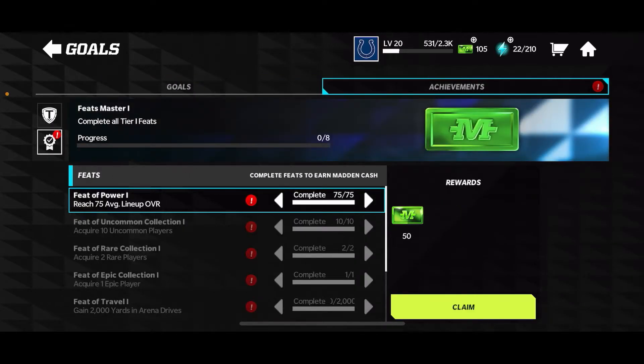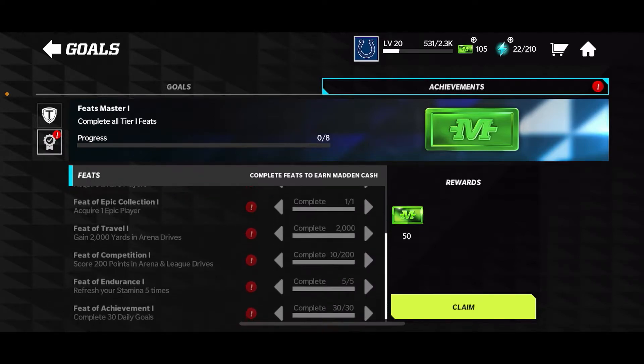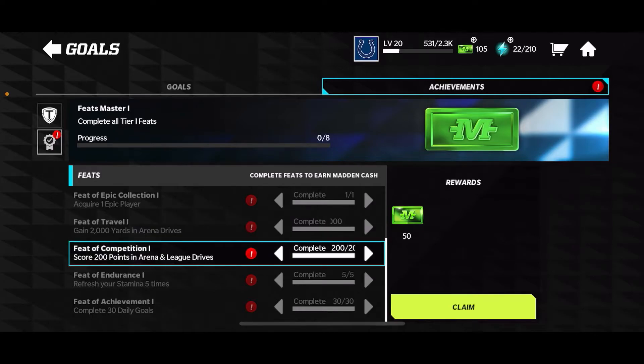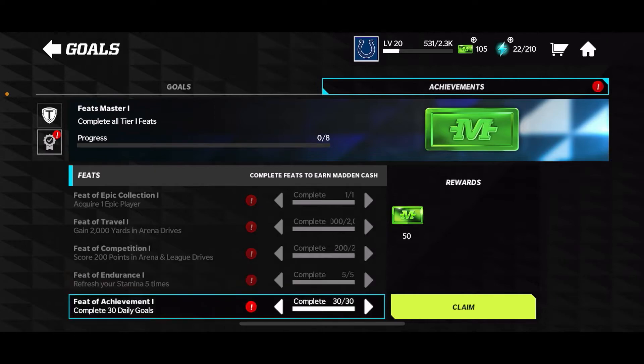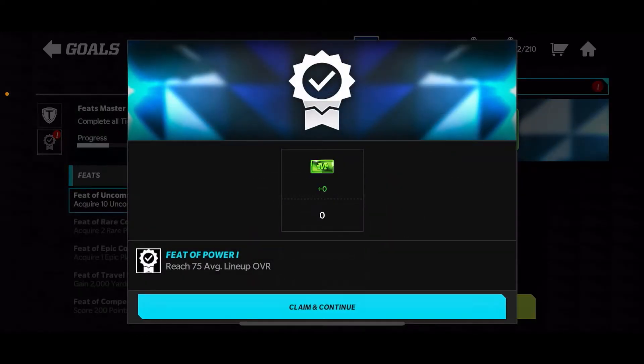As you can see, you get feats for things like reaching a 35 overall average lineup, collecting uncommon players, rare collections, epic players, getting 2,000 yards in arena, scoring points in arena lead drives, refreshing your stamina five times, and completing 30 daily goals. Just for playing the game you're gonna be able to claim some free mad cash. Let's go ahead and claim it.